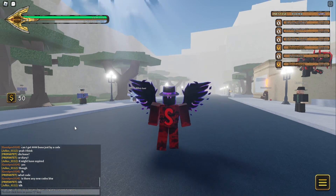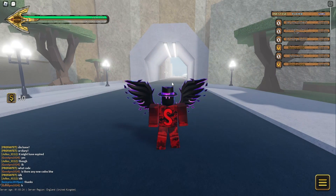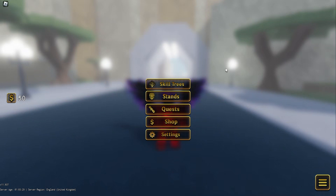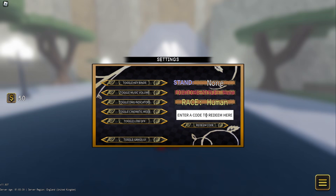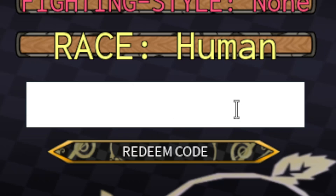To redeem codes in Your Bizarre Adventure, go to the bottom right of your screen where it says Menu and click on that to bring up the tab. At the bottom of the tab you'll see a little settings button — click Settings and at the bottom right you'll see 'Enter code to redeem here'. I'll zoom in so you can see the codes more easily. Click on 'Enter code to redeem here'.